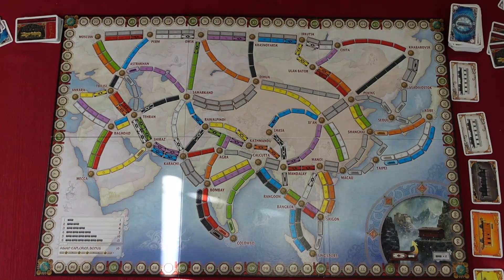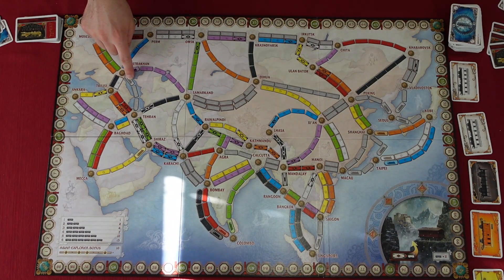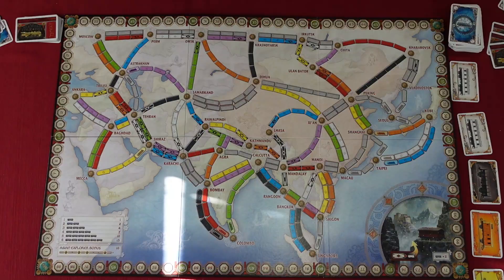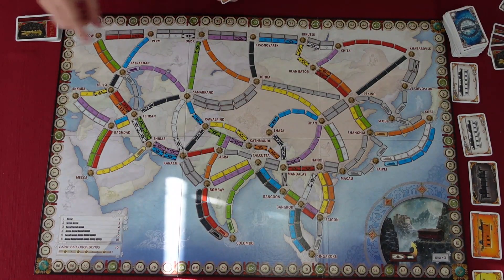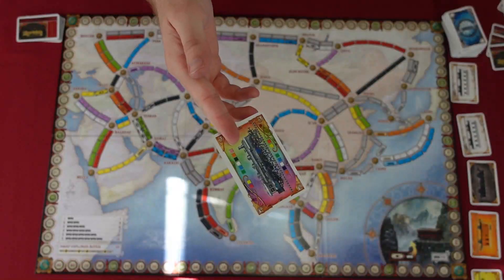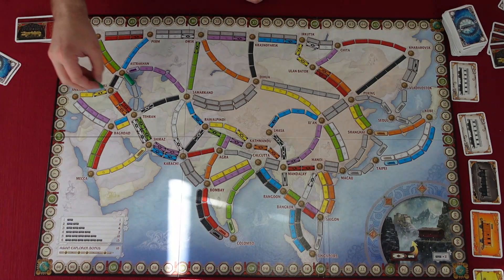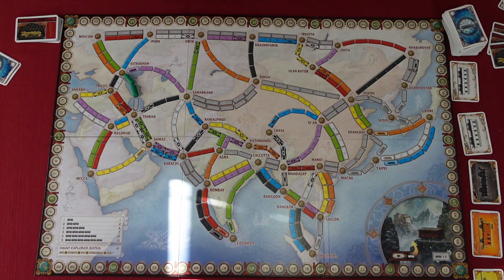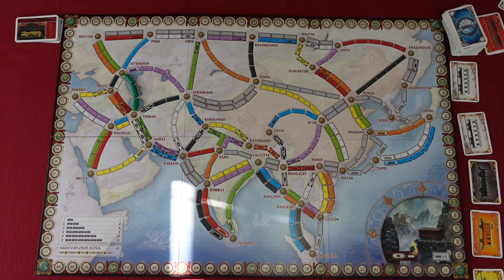Ferries are a special route linking two adjacent cities across a body of water. They're easily identified by a locomotive symbol on at least one of the spaces marking the route. To claim a ferry route, a player must play a locomotive card equal to the number of locomotive symbols on that space. For example, to cross a ferry route here, you'd spend one locomotive card and two regular red cards, place your trains on that location, and discard the cards used to claim the route.